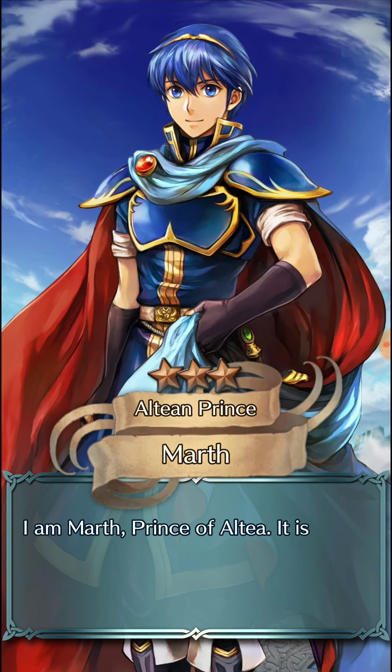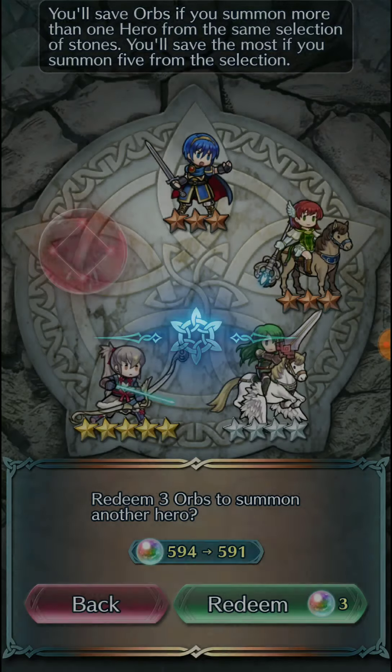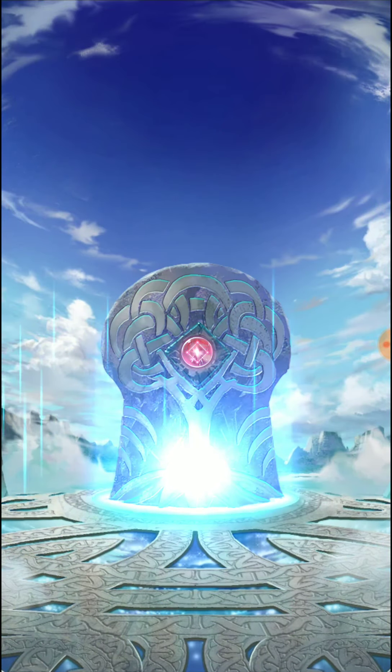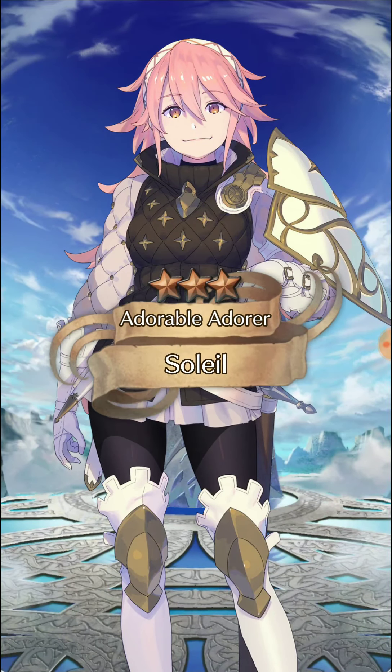Palla's fine. I don't know if I'm ever going to actually build Palla. She's definitely pretty decent for Arena Assault as a green check because she comes with a Triangle Adept weapon. But again, I don't expect anything from here — I'm just summoning, trying to fish for stuff.